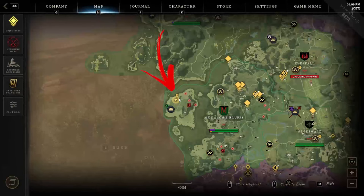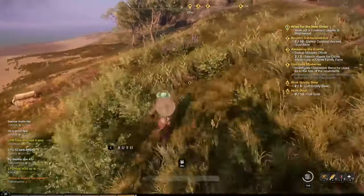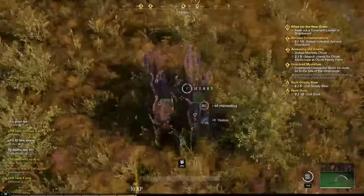The twelfth location is in the same area as the previous one. In this case you have to check the sand area above the second green one, where, mixed with normal bushes, you can find a pack of more herbs to harvest.